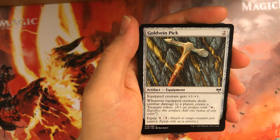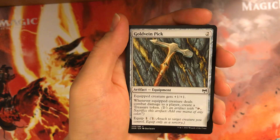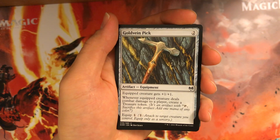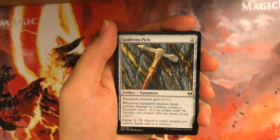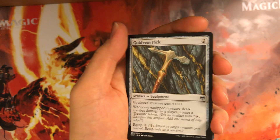Gold Vein Pick gives +1/+1 and creates a treasure if it deals damage to a player. This is okay equipment. The one-mana equip cost makes it a little more appealing. Treasure is not too relevant, but it's pretty good in an aggro or midrange deck. Still not great — just okay.